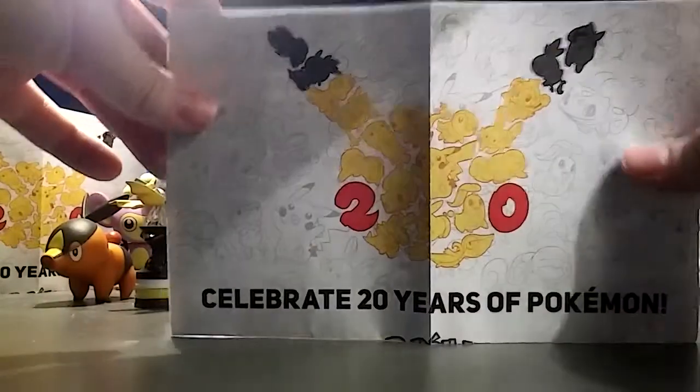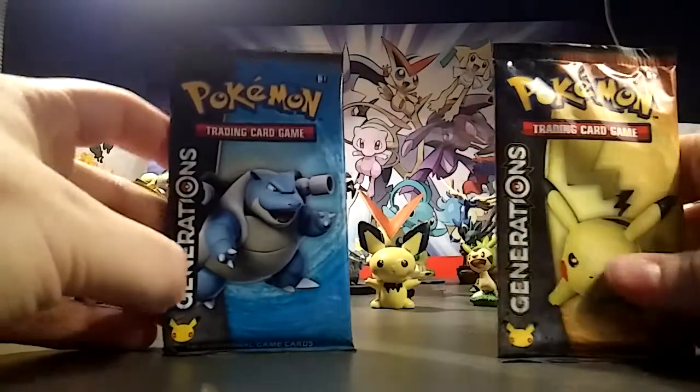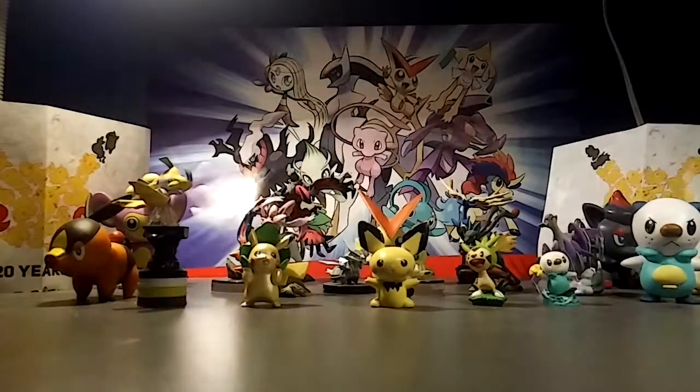And as always we get one of these little checklists to check off as we go. The two packs we got are Choice Blastoise and Choice Pikachu, and of course I'm gonna go with Pikachu first.